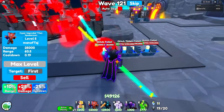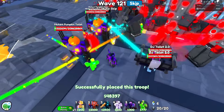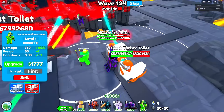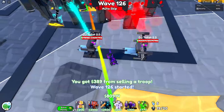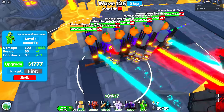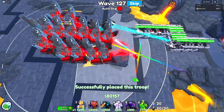Once the giant turkey is around 10 million health, skip to 121 for the glitches — the hypers should target the glitch toilets. Once those glitch toilets are almost dead, set everything to strongest. Once pumpkins and DJs are around 10 million health, skip to 122. Continue stun baiting, and once the pumpkins are around 30 million health, set everything back to first. Once quad rockets are around 20 million health, skip to 124.